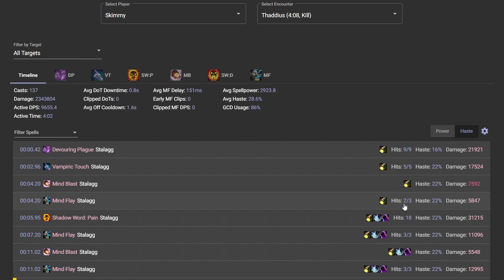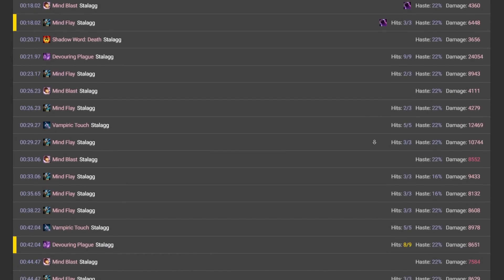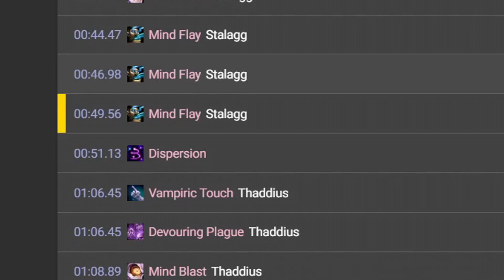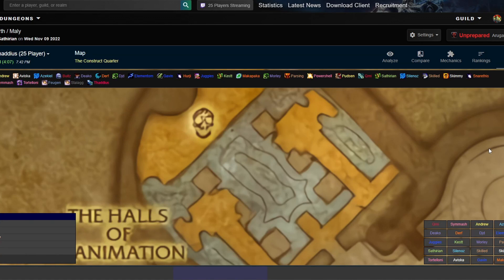We've clipped it at two — as you can see right here — and in our heads we're tracking that's five stacks of Shadow Weaving, so up goes Shadow Word: Pain. You could follow this all the way through to see exactly what was happening at any given stage. I'd like to look at what stands out as different from what I'm personally doing. This is my own log, and here I can see dispersion happening at 51 seconds with a 15-second delay after it. We can find out why by jumping back over to Warcraft Logs and clicking on the replay option.